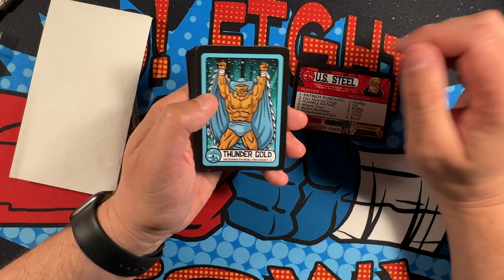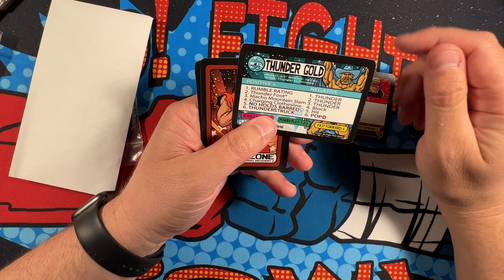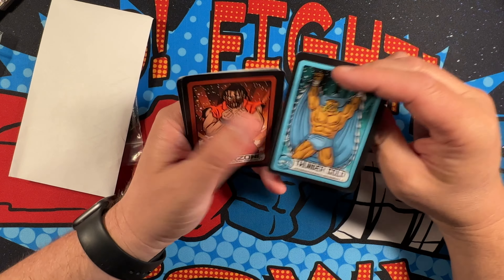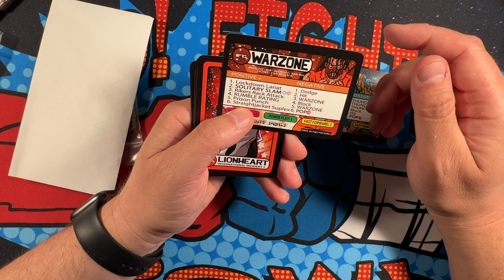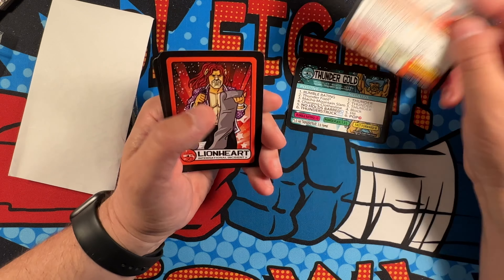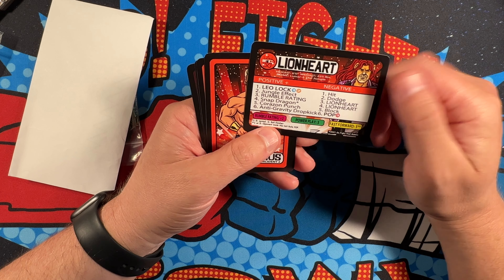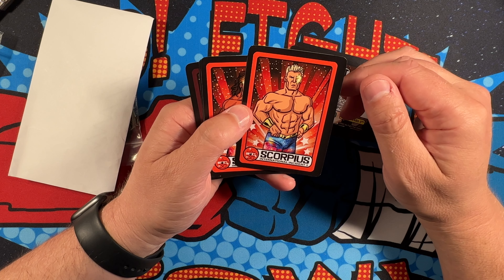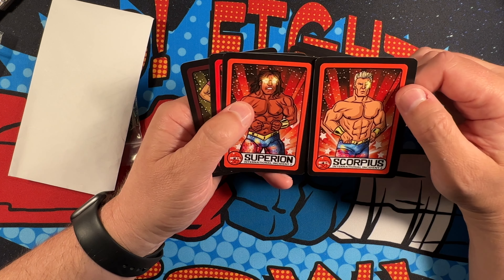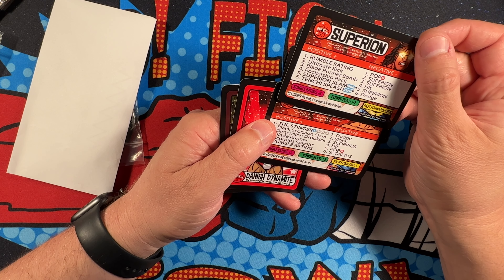We've got Thunder Gold, who is my current IFC champion - I'll have to look at this card and see if I'll replace him with this card. There's Warzone, here is Lionheart, and here's Scorpius. Looks like he's got a tag team partner: Scorpius and Superion, so they are a duo.